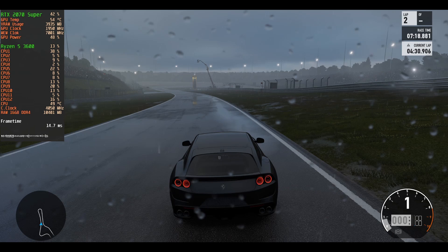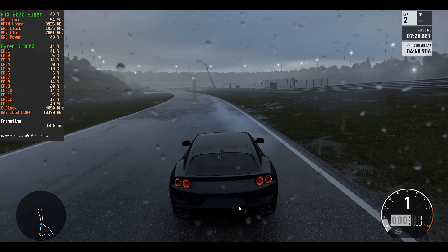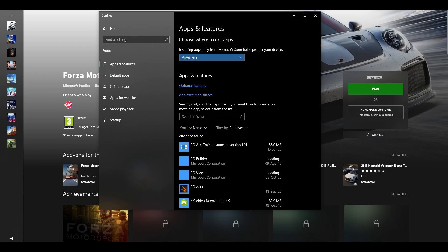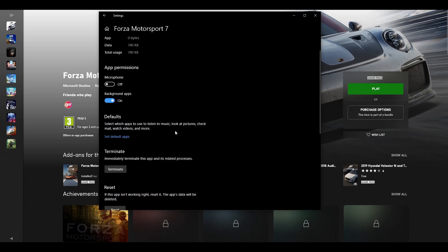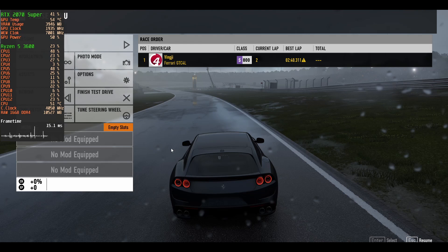I thought: why not lower the settings and see what happens? The first thing I did was go to Apps and Features to reset the game settings. You type 'Apps and Features', find the Forza Motorsport game, click on it, go to Advanced, and there you have a Reset option. The game must be closed for this. After resetting, all game settings will be back to default.